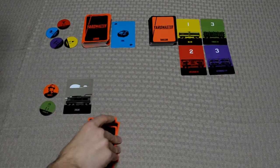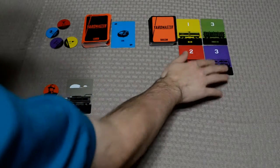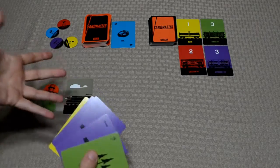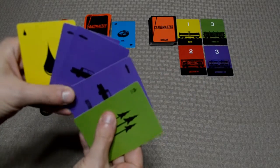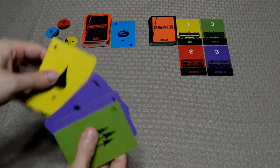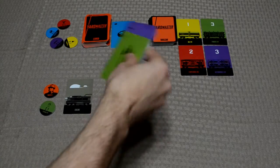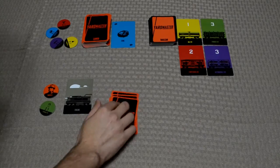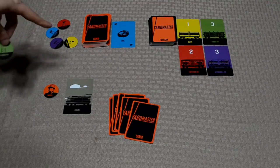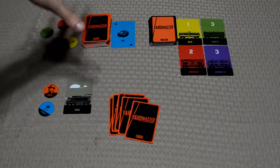The second action is to discard cargo cards to buy one of the rail cars. Each rail car has a number and a color — you must turn in that many cards of that color to buy it. For example, to buy the purple rail car, you need to discard three purple cargo cards. To buy the yellow one, you need just one yellow card. When you buy it, you add it to your engine. The third action is to swap exchange rate tokens — you can pick another player and exchange tokens with them, or swap with a token left over in the center of the table.